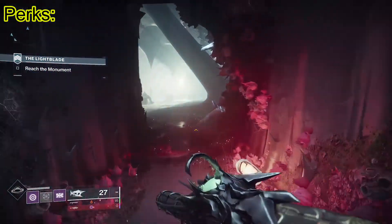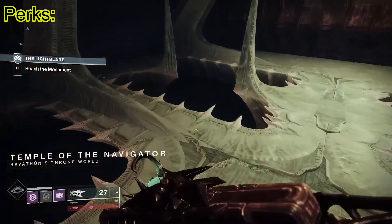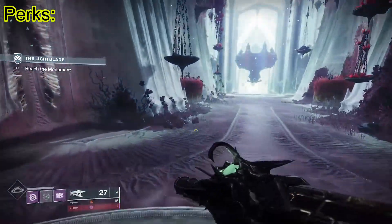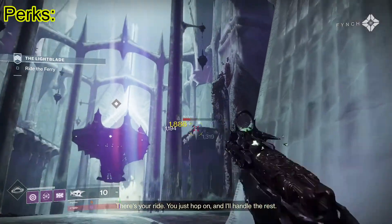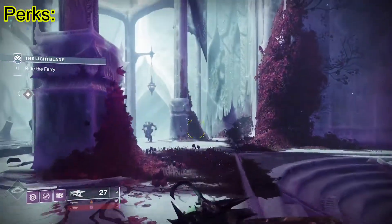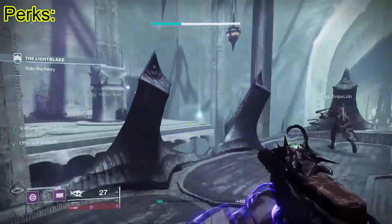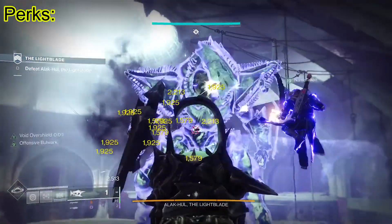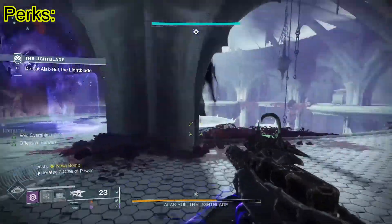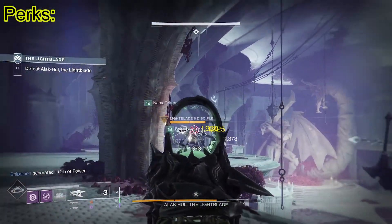There are also stock perks you can switch between — anything that gets you more range is probably a good thing. This weapon has an exotic catalyst: when you get poison kills, you get bullets back. You don't have to wait for the catalyst to drop; you just level up the gun by shooting it. Honestly, if you just let it be as-is it's a decent weapon. Steady Rounds might be good, but as long as you're close the projectiles will track — it's an SMG, so you have to be really close anyway.